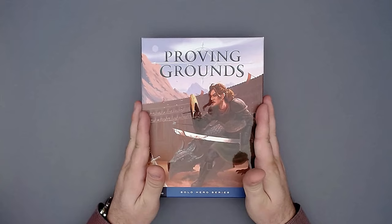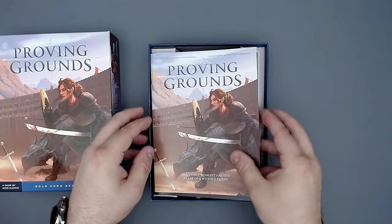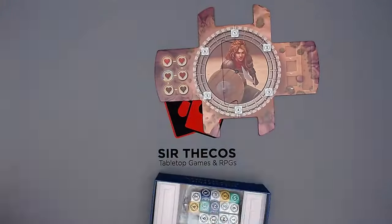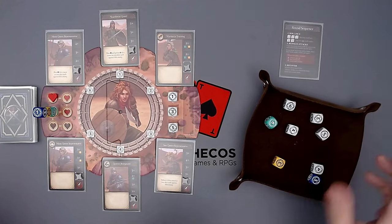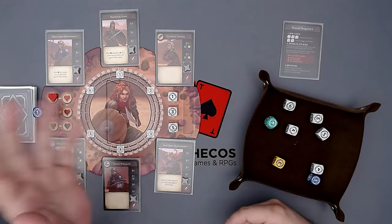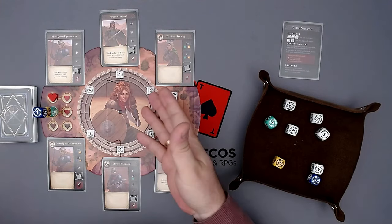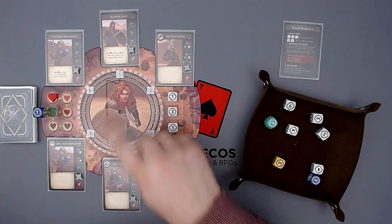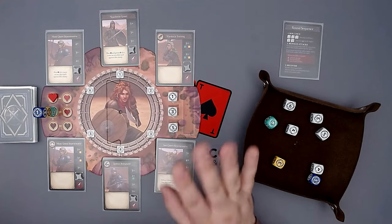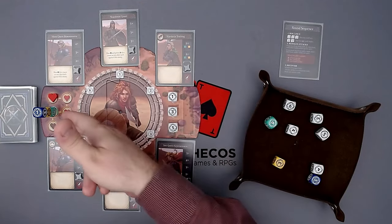So, Proving Grounds — what is that? It is actually a real-time solo game, something that you don't see all too often. I will quickly set up the game and then show you how to play it. That is the setup of the game. As you can see, there's not a whole lot — just a few cards, a board, a few tokens, and then the dice. So what are we actually doing? We are trying to prove our worth. We are Maya Strongheart, and we have to survive the Proving Grounds by defeating eight enemy combatants in the arena before our health is reduced to zero.